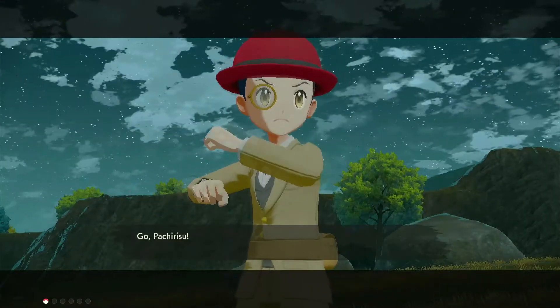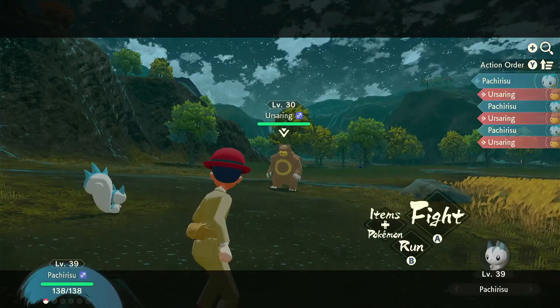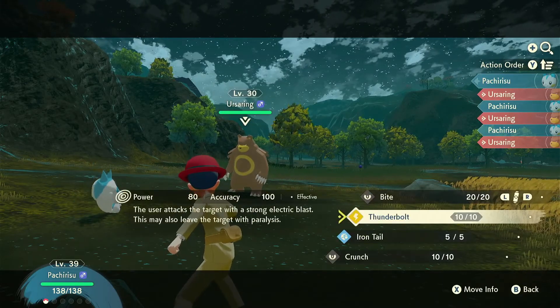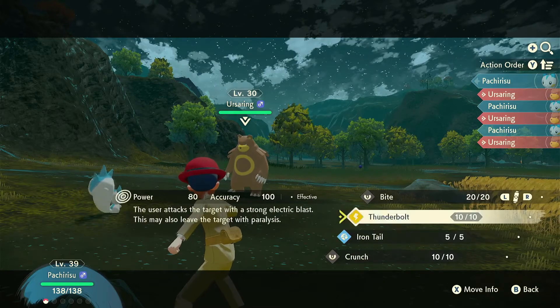I changed a couple of my guy's moves and I leveled him up. I caught him and he was level 36, and that gave him a little bit of a boost. Ursaring's only level 36, so that shouldn't be too bad. I taught him Thunderbolt, but he can't learn any move that's actually strong against Ursaring, so I'm just gonna stick with that.